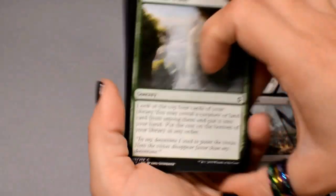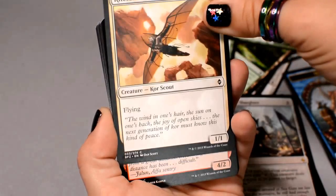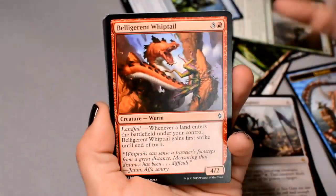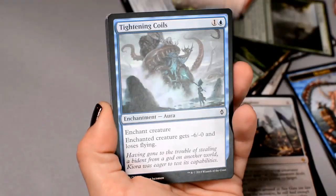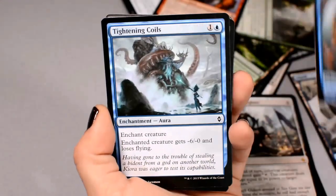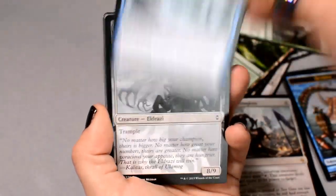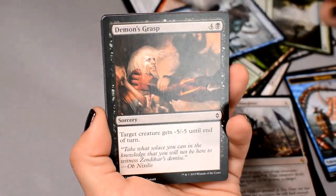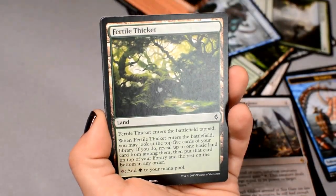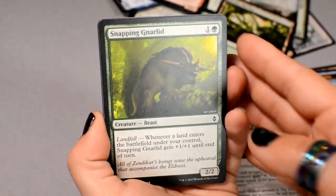Okay, second pack: Seek the Wilds, Coralhelm Guide, Kitesail Scout. My tongue is in knots today. Belligerent Whiptail, Tightening Coils — it looks like that octopus is having some fun there. We've got Looming Spires again, Fertile Thicket again, Snapping Gnarlet again.